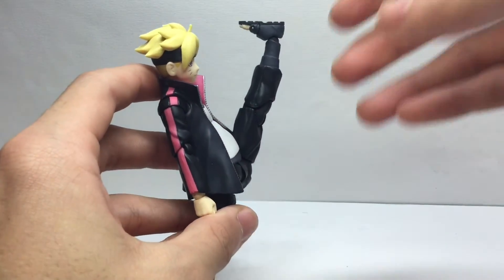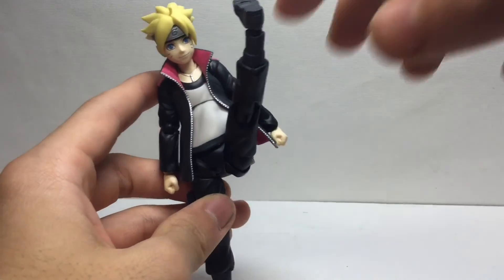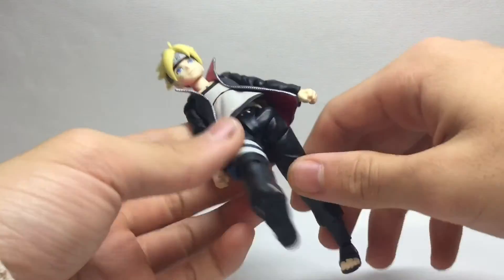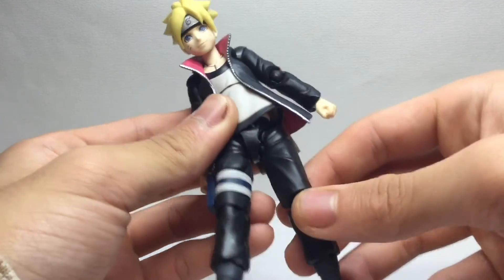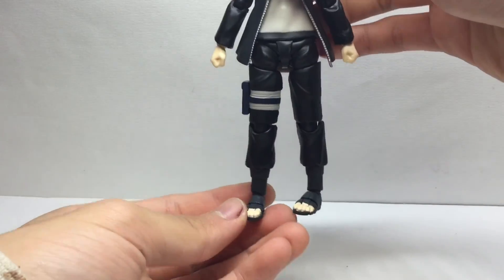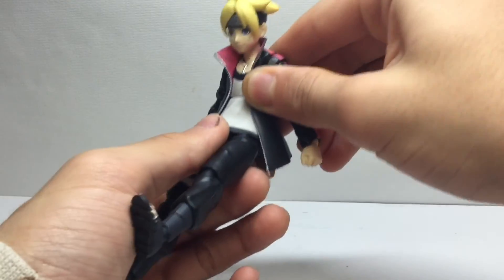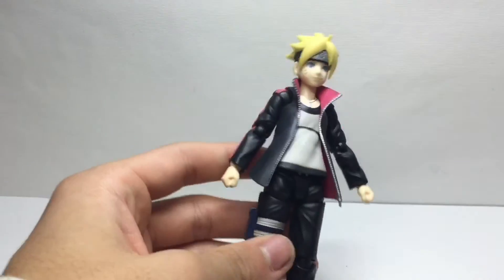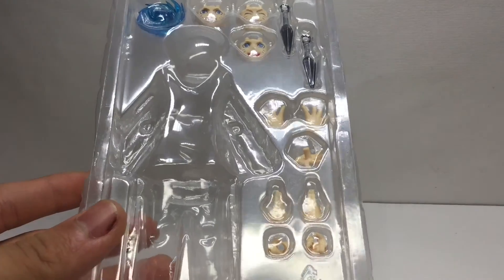His legs can literally kick up to his head — what other figure in this line can do that? Standing straight up, kicking up to his head — that is amazing. The backwards kick is also amazing. He has a thigh swivel, which is something Rock Lee didn't have. So this is like the 3.0 leg design; Kakashi has the 2.0 and this one is 3.0. His ab crunch — well, it's a Naruto ab crunch but beyond average for the Naruto line.